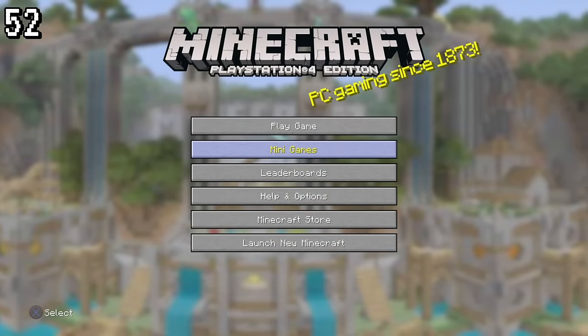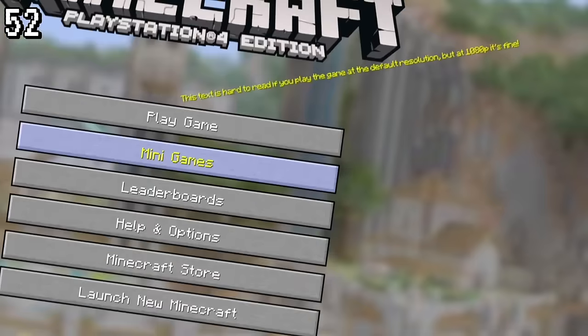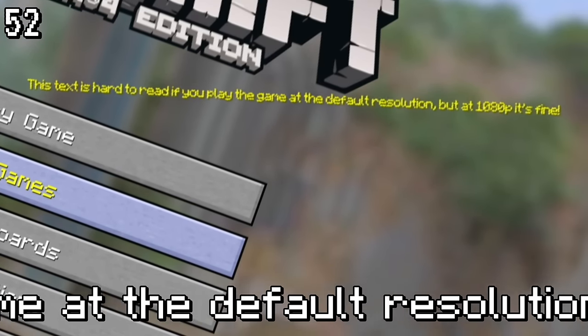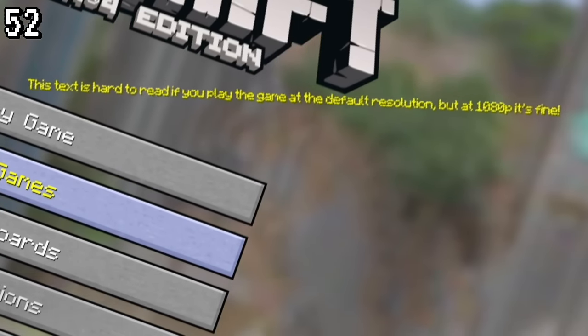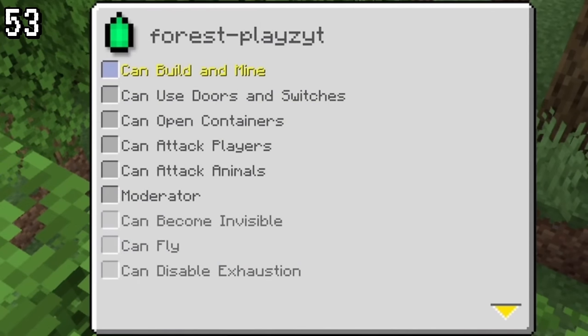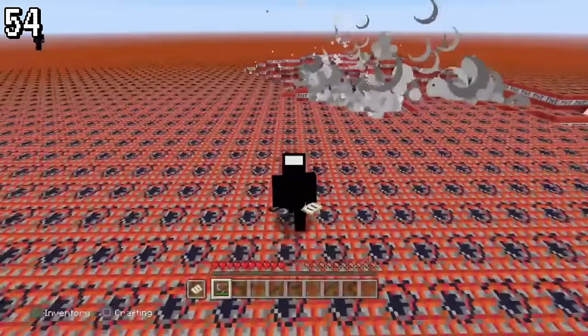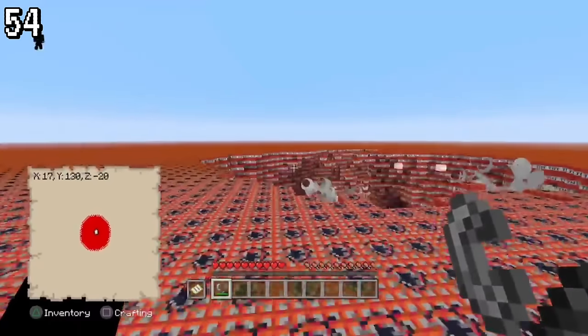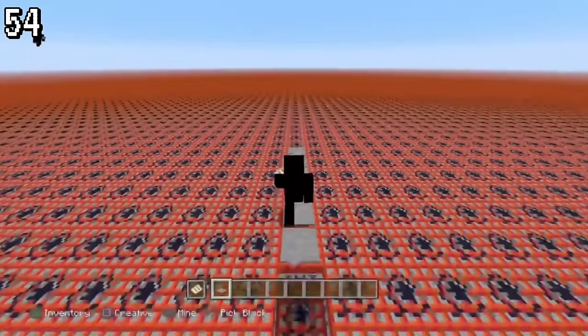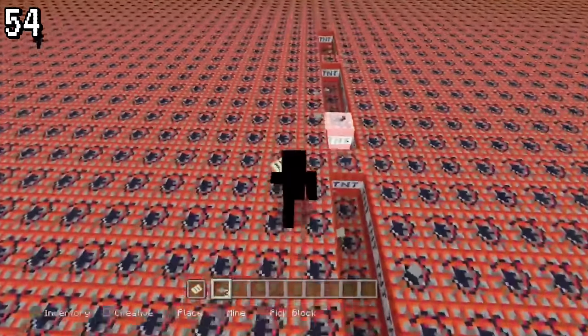If you scroll through the splash screen text, you'll find a unique one. This text is hard to read at default resolution but fine at 1080p — you can't find it anywhere else but Legacy Edition. You can also control another player's ability to play the game entirely by unchecking trusted players. Making an entire flat world of TNT and trying to blow it up won't crash the game, because very few blocks can explode at one time.